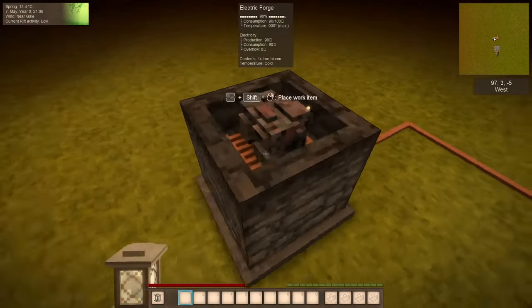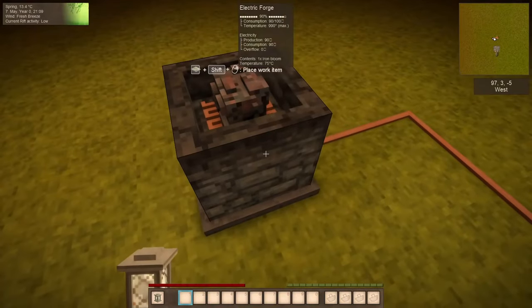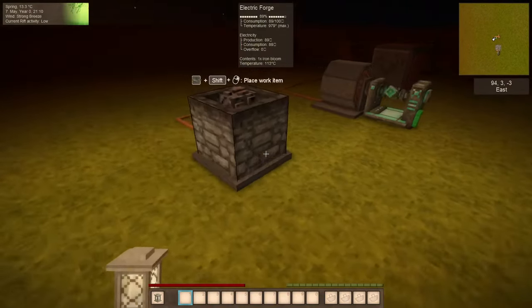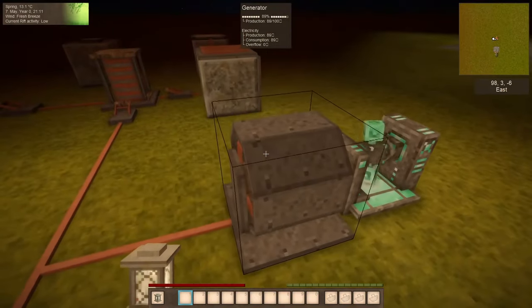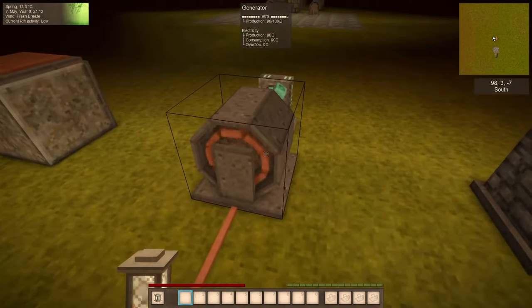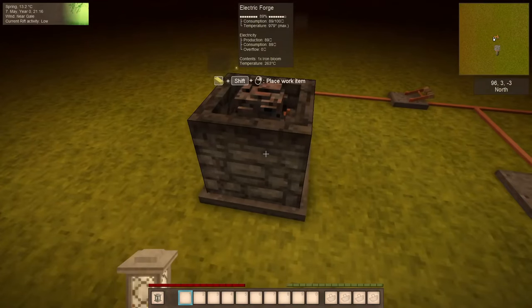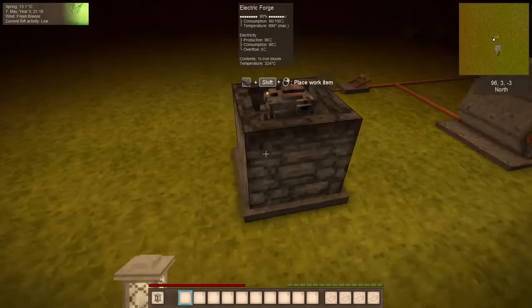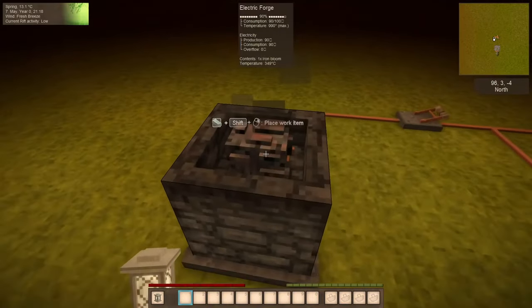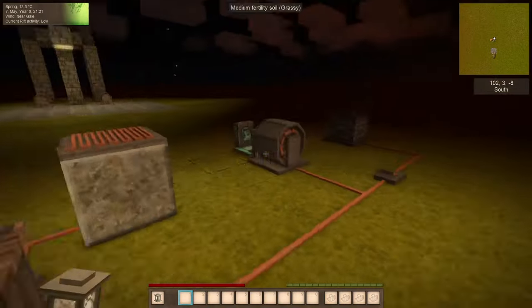Let me show you the electric forge. Why is it only getting 90%? The generator is only producing 90 power units, and this is also using 90 power units. So you can see the temperature maxes out, and because it's not at full power, it cannot heat up the bloom to the smelting temperature, which we need to hammer it.